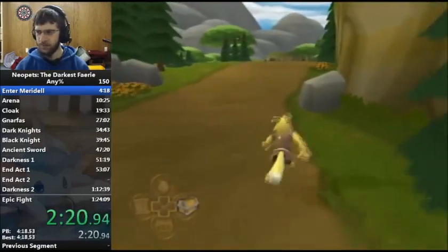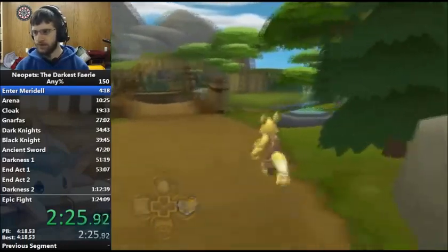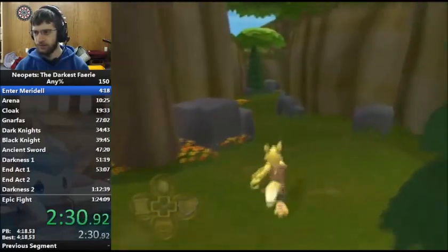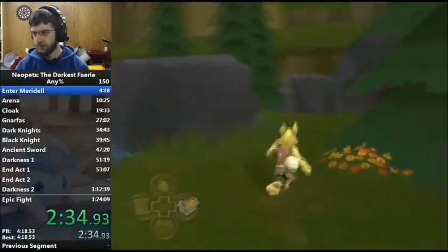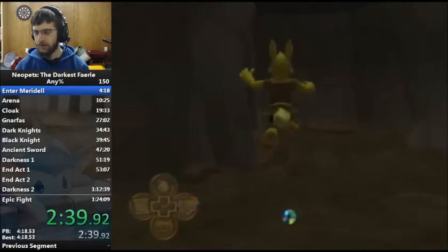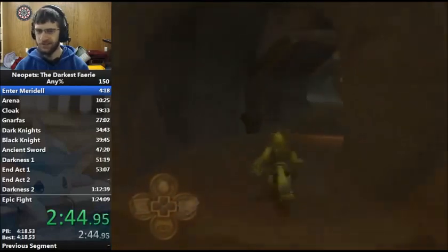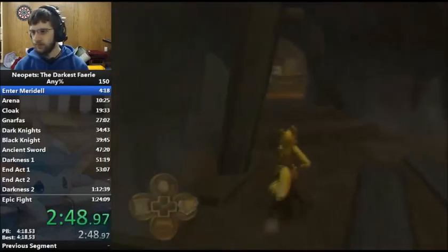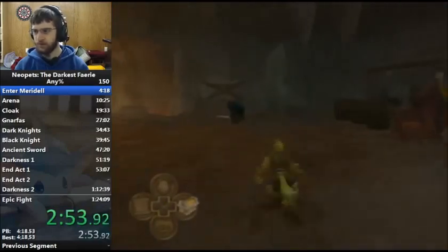There's a reason why I grabbed the 200 neopoints at the start, and there's a reason why I'm gonna do this little sidetrack right here. I could go straight to the castle right now to collect a shield, but in order to get a shield, I need a sword. And in order to get a sword, I need money. This area over here gives me just enough — after collecting the first chest and collecting this, I'd have enough to buy a sword. That sword's needed to get a shield, and the sword and shield are both necessary for completing the run because I have to go out to fight some boss fights.